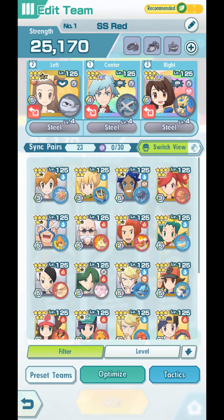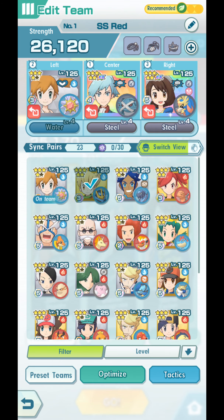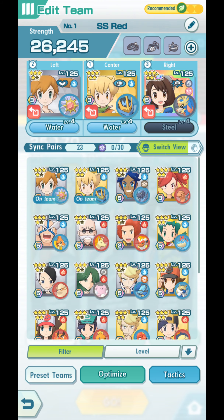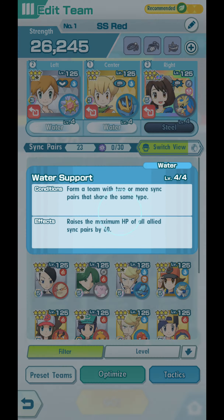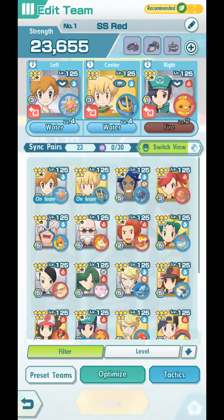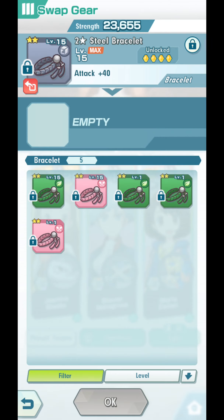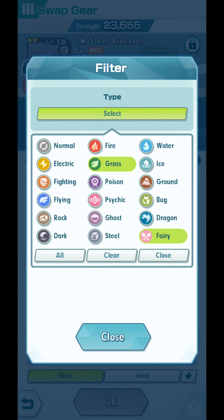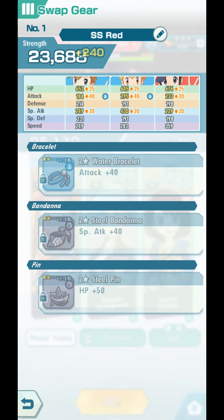For Water-type, just bring out Misty. Just bring out Barry. Since we have two Water-types, the type skills are activated. And for the last slot, to increase our special attack, we bring out Torchic. You need Barry at 3 out of 5 to activate some of the important stuff in his sync grid.